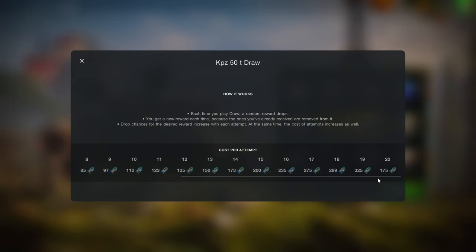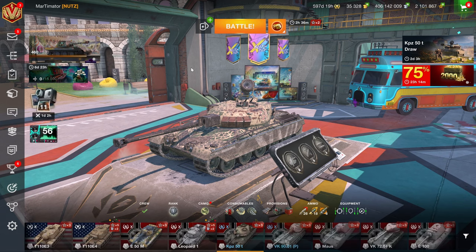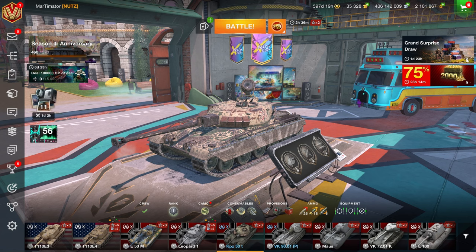The Capacit 50T draw is terrible — very terrible. First of all, it costs way too many coupons. You could get the Brask twice over with this amount of coupons and you're getting basically nothing, so ignore the Capacit 50T draw.